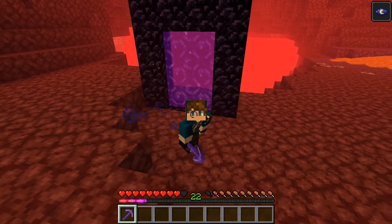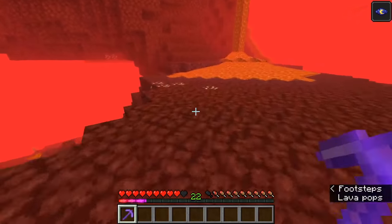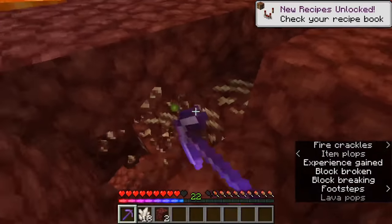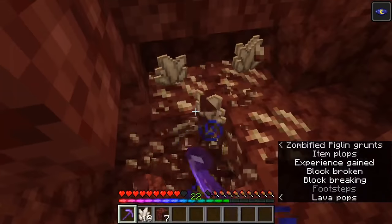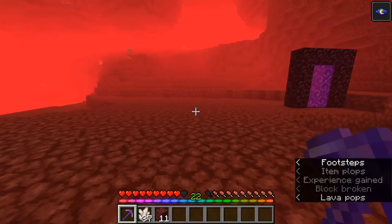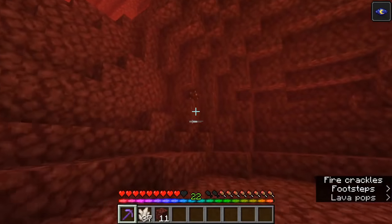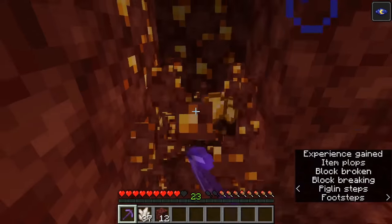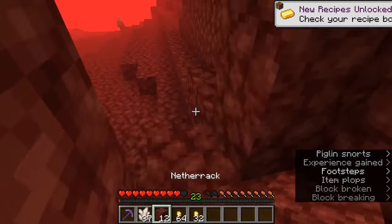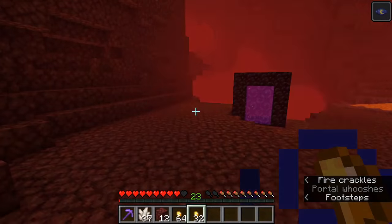For this one we're going to be getting quartz, but not just quartz anymore — in 1.16 we can actually mine nether gold, and nether gold will also give us tons of XP. As you can see it's just flooding in with this quartz. We can come back out and find some nether gold — it's pretty subtle. When we mine it, it also gives us XP, not quite as much as the quartz, but it's a good way to get a little bit of gold. And of course with fortune 3, look how many nuggets you get.